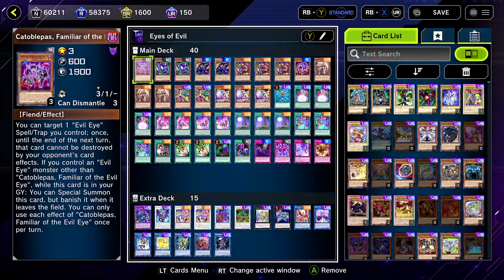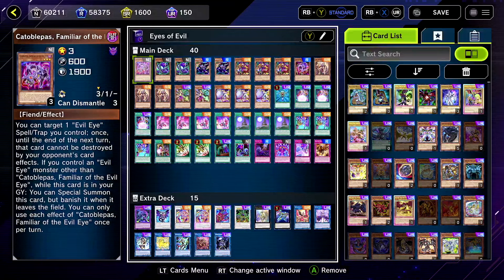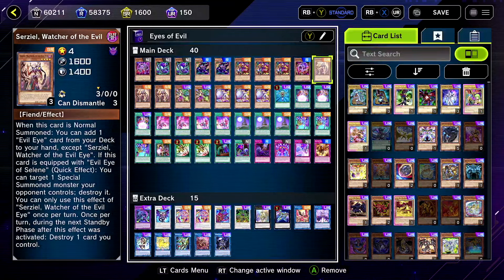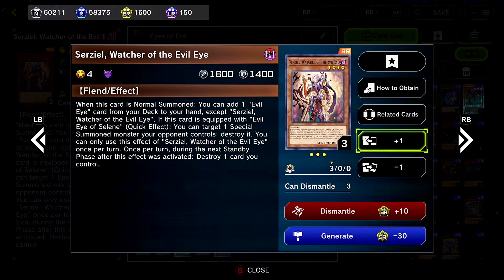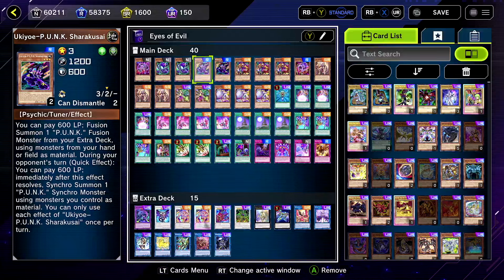We got a couple Evil Eye mini monsters here. They have their uses, like special summoning mainly. The main Evil Eye you want is Serzeal — he's the main normal summon starter. He worked really well with Chaos Ruler, could have searched or milled him out.